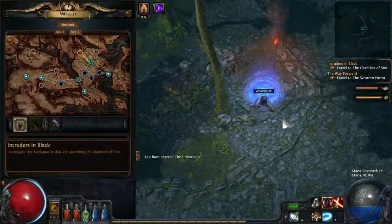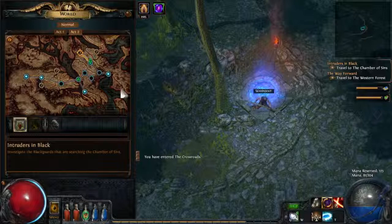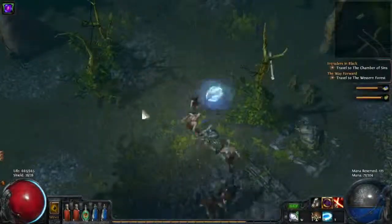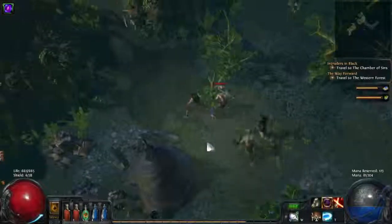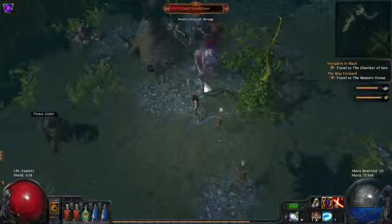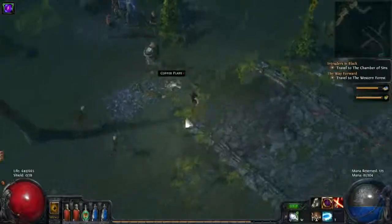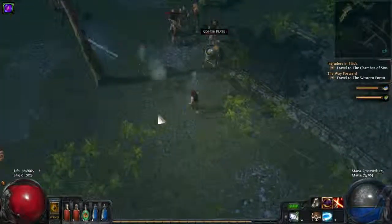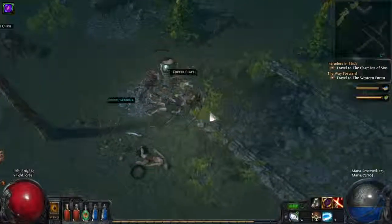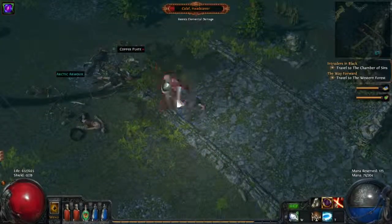As I mentioned last episode, I went back to the crossroads and we're going towards the intruders in black over here. Making our way up here, we've already seen most of the monsters in this zone. The zone boss is right here — Kalav, the Headstabber. He's nothing special. His special attack is called Heavy Strike — it's a more powerful single target attack that has knockback, so you can see that he knocks me around a bit. But that's all he does, so he's really easy.